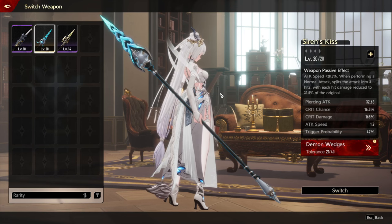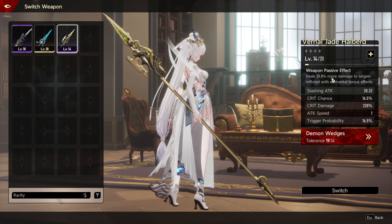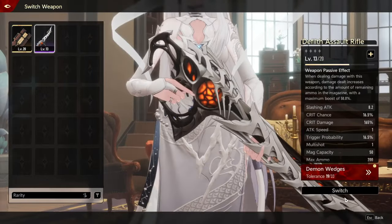The great thing about these weapons is they're not just glorified stat sticks — they have pretty prominent weapon passive effects. For example, one weapon gives attack speed plus 20 and when performing a normal attack splits the attack into three hits. That's completely different from another weapon that gives bonus damage based on elemental effects, which is completely different from another weapon that lets you use crit damage to restore your Sanity. Very distinct and meaningful differences between weapons.